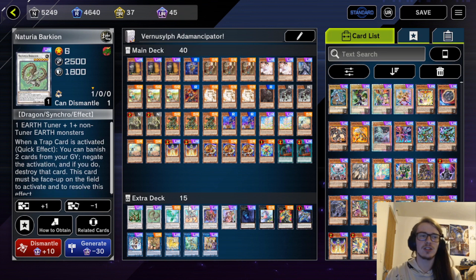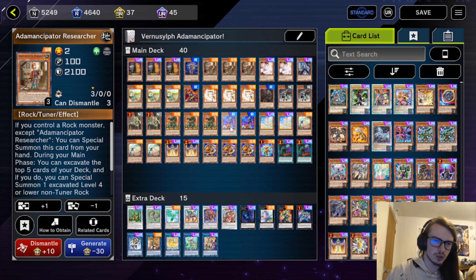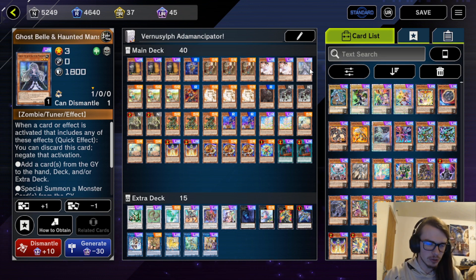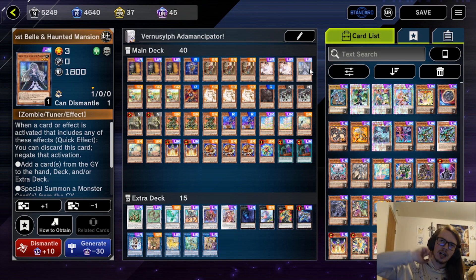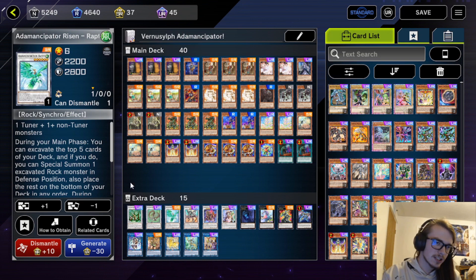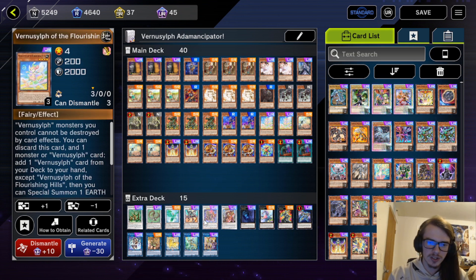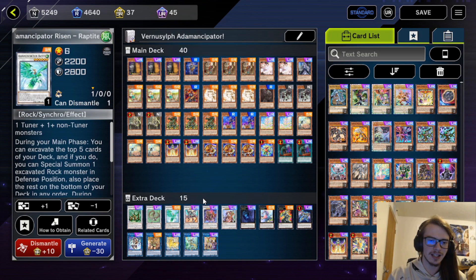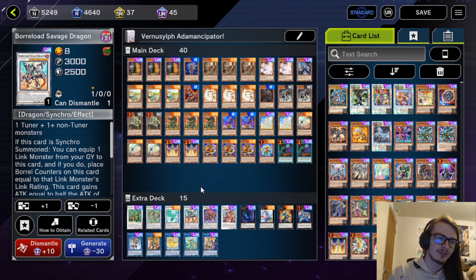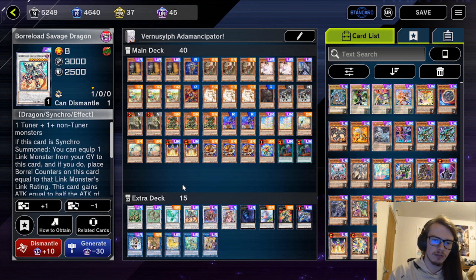Moving on to the extra deck, we can play both Beast and Barkeon, which is very nice. Normally you'll make Beast with the Vernisylf Misty Seedling, special summoning it out to go into Beast with a level 2 Tuner. You could also make it with Maxi and Ghost Bell, which is funny but never came up. We have Barkeon and Raptite, which is fine. You have to remember that Raptite is a Wind, and you are locked into Earth effects with the Vernisylfs — I did this so many times where I summoned it and then it didn't do anything. Same with Boreload Savage: you can't use its effect if you've already activated a Vernisylf, but it's still nice to go into off normal Adamantcipator combos.